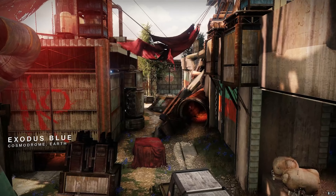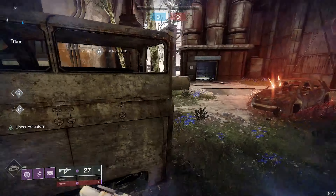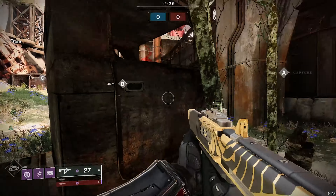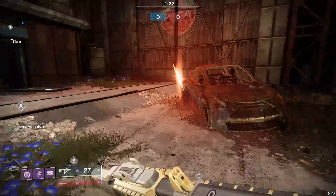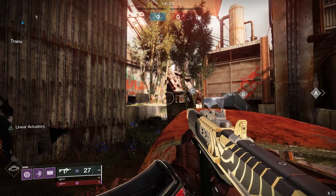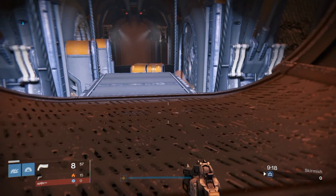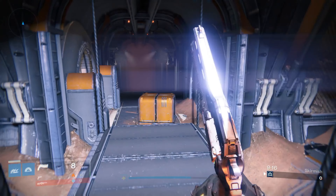Exodus Blue was originally released in Destiny 1 and was revamped for Destiny 2. It can be summed up in one word: chaotic. With landscape and geometry scattered throughout the entire map, players can fight from any vantage point. As chaotic as Exodus Blue can be, it ranks in the B tier category.